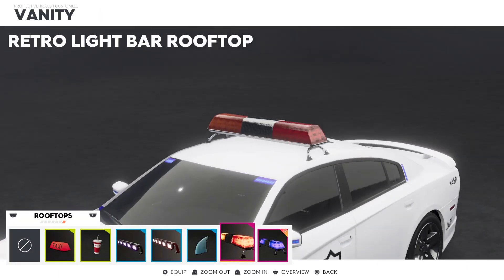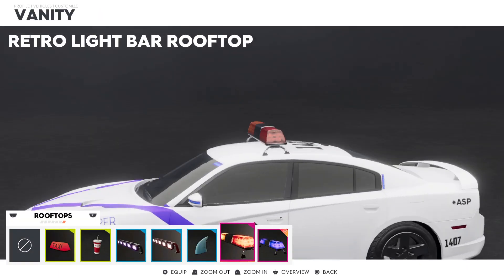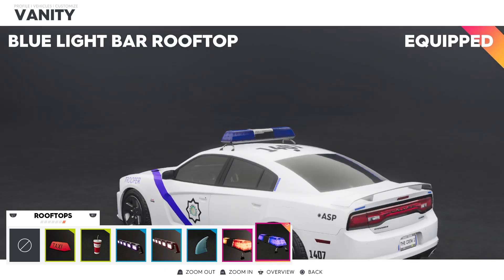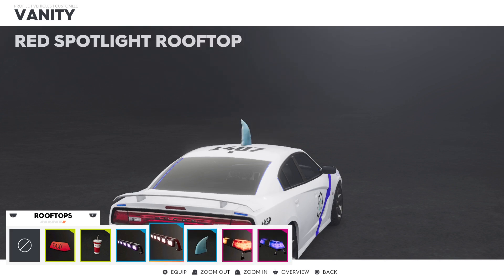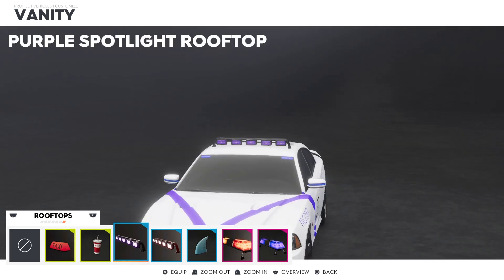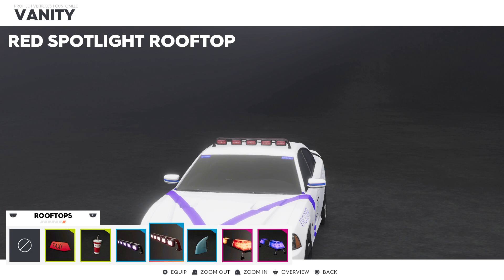Voila, there you go — you got the light bar on! Now if you try this without having bought a light bar, you probably won't have it. Just equip it and that's how you get a light bar. If you like this video, like, comment, subscribe, and share. See ya guys next time!